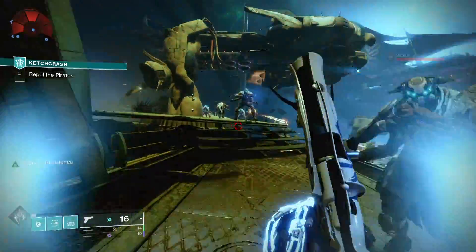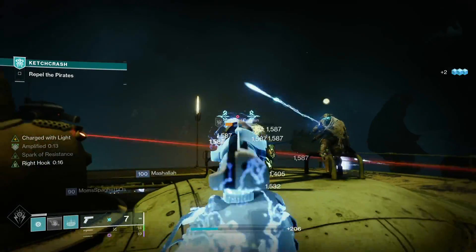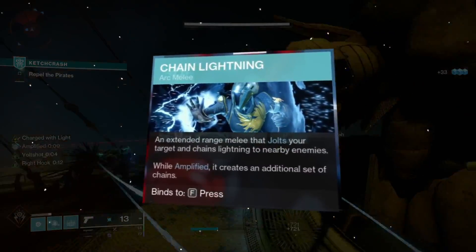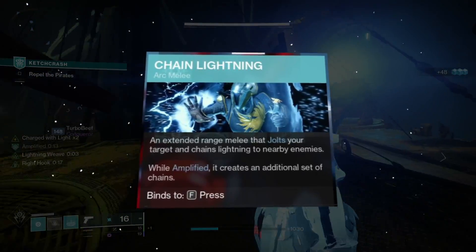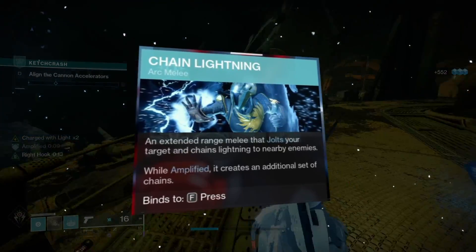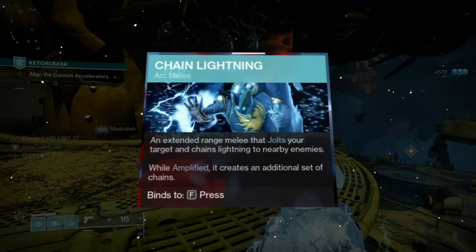We're going to have arc chains along with this poison that spreads to enemies to clear out a room very fast. Our melee chains with lightning — from the arc melee we're going to use, Chain Lightning. The description reads: an extended range melee that jolts your target and chains lightning to nearby enemies. While amplified, it creates an additional set of chains.